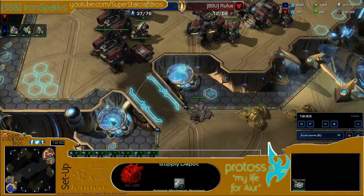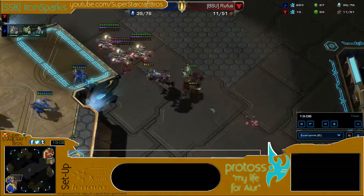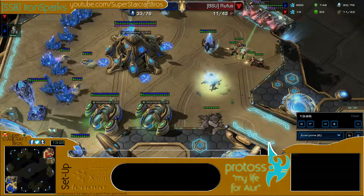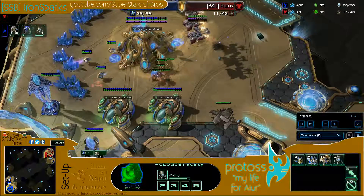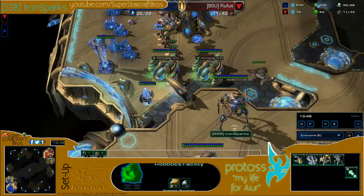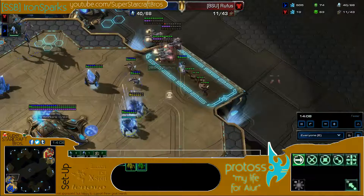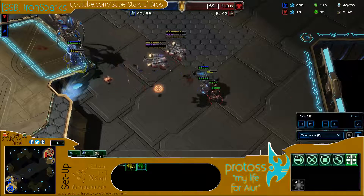Stim activated, picking away at another Zealot. This pack of Marines with three Medivacs behind them heals quickly after Stim and takes out all the defending forces at the Natural. They move in, but there's no saturation at Iron Sparks' Natural. They go for the DT Shrine to make sure the DTs don't show up again. Colossus is moving down now and forces Rufus to move to the other side. There's also a DT and two Zealots. DT gets one slash before they run away. They come back to attack the warping-in Stalkers, knocking out the shields on one. But the units for Iron Sparks clean this up and he takes the win.